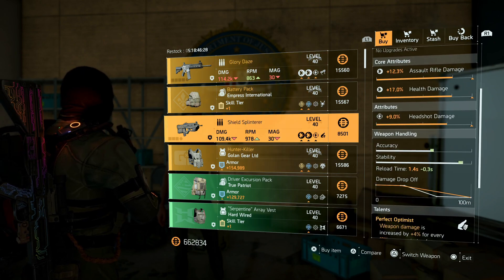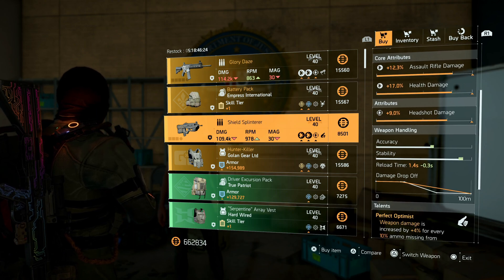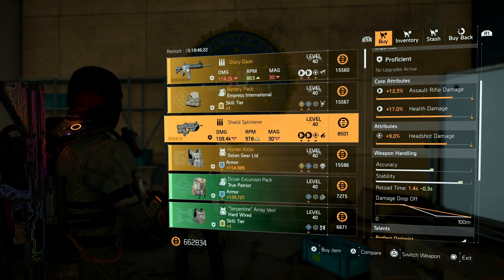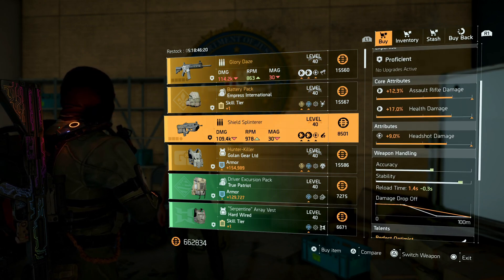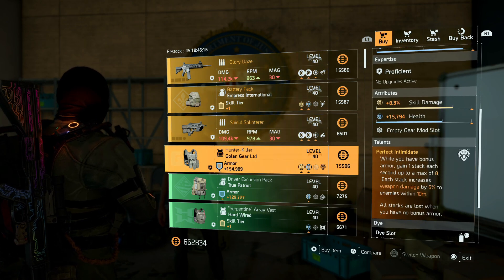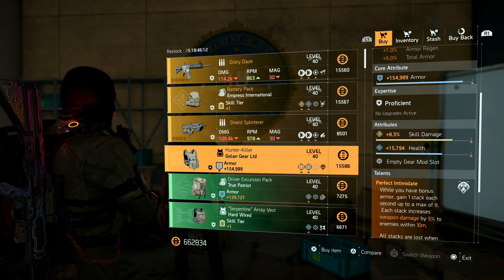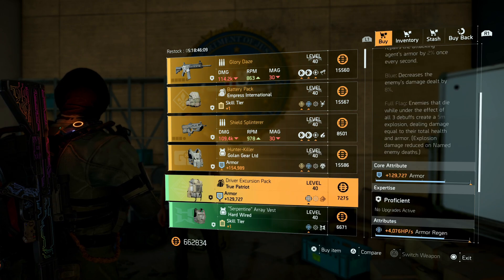She also has a Shield Splinter with assault rifle, health, damage — and you can put damage to targets out of cover on it. Pretty decent rolls, something most of you would probably pick up if you don't have one. Then there's a Hunter Killer with armor, skill damage, health, perfect intimidate — I'd probably pass on this one, very badly rolled, unless there's something specific you're trying to build.